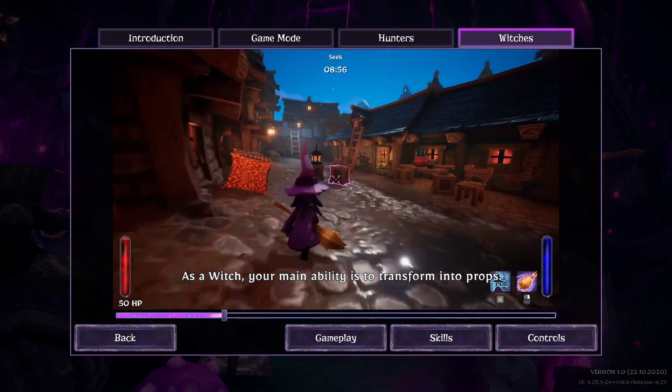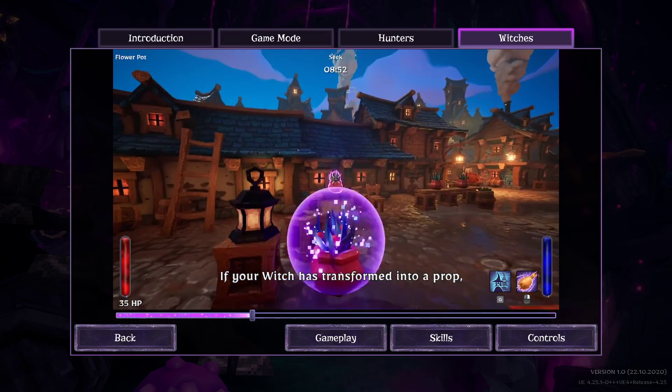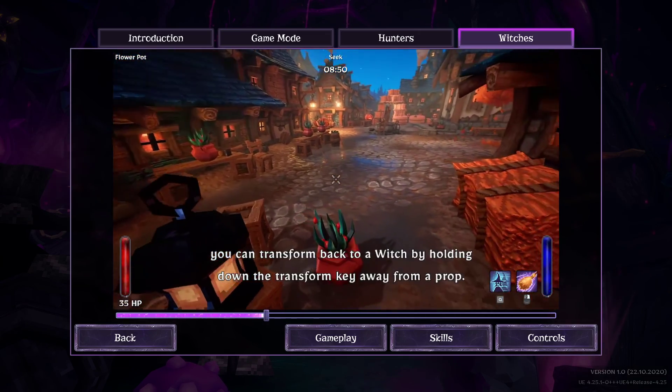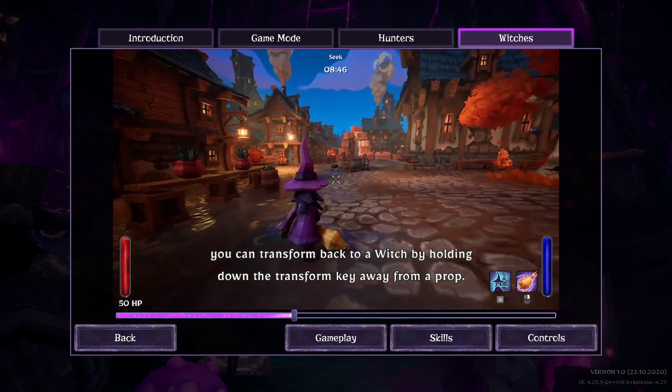As a witch your main ability is to transform into props. If your witch has transformed into a prop you can transform back to a witch by holding down the transform key away from a prop.